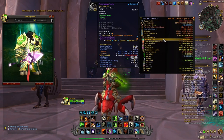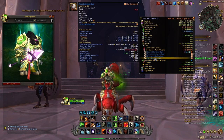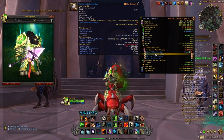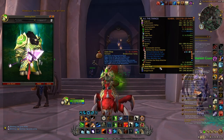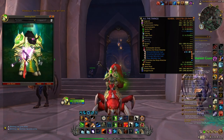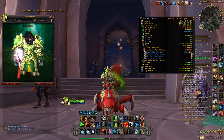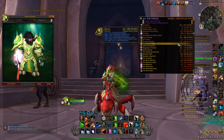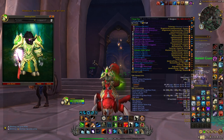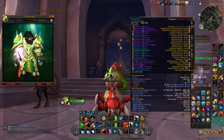Collidus also drops several unique items that are always great to sell — especially the plate pieces, since there aren't many options in those armor categories for transmog. Additionally, when you kill the two world bosses you will receive on average 550 raw gold, and you can also get primal fires and primal shadows that you can sell on the Auction House for some extra gold.